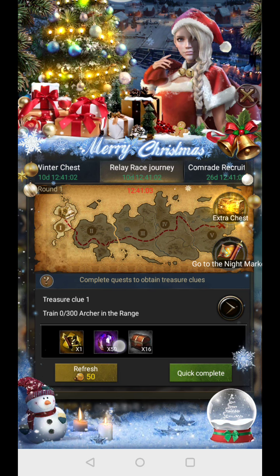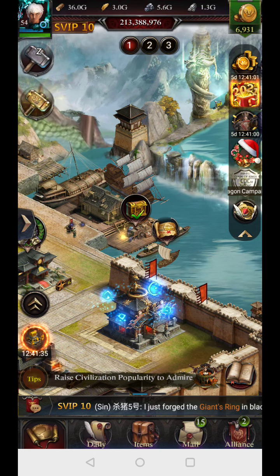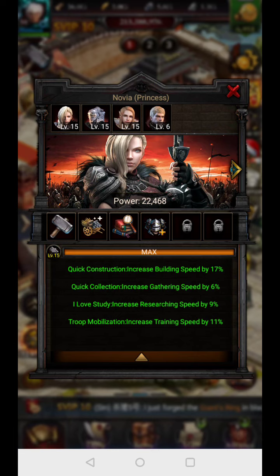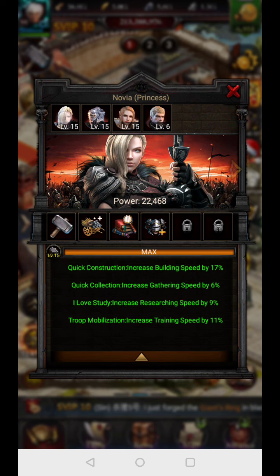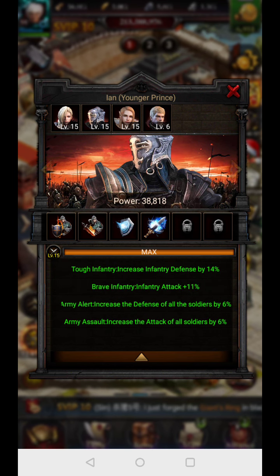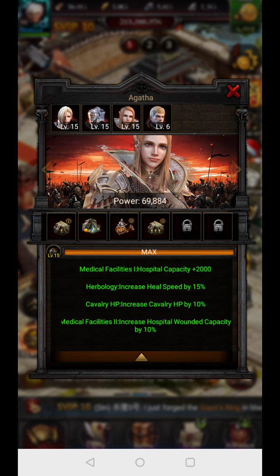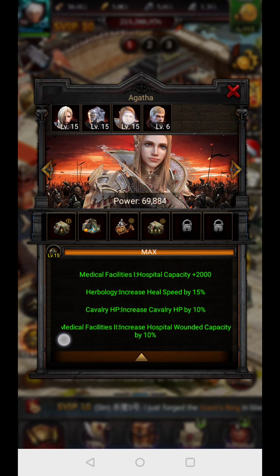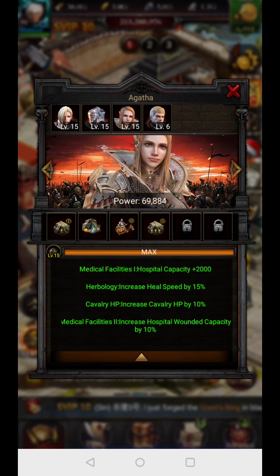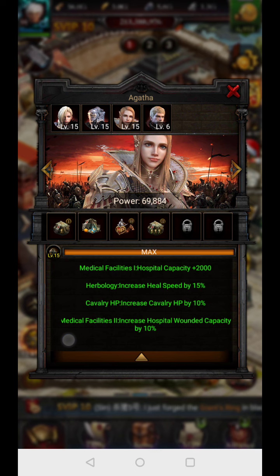There is also this horse — the prince companion. Max them out; they cost resources but give 10% HP. Similarly, the princess Agatha — if you increase her to level 15 she gives 10% cavalry HP along with some other bonuses.